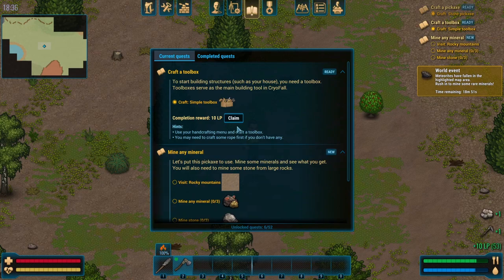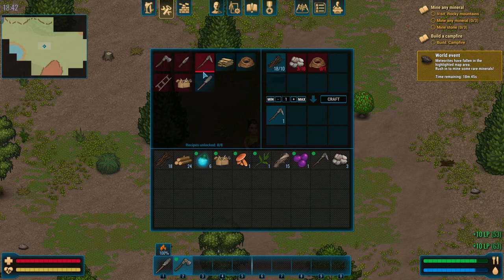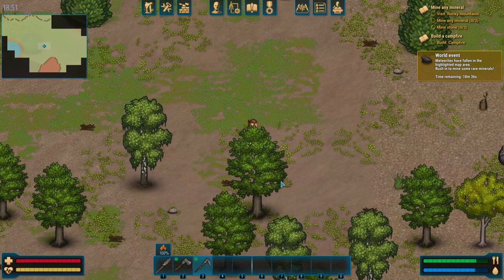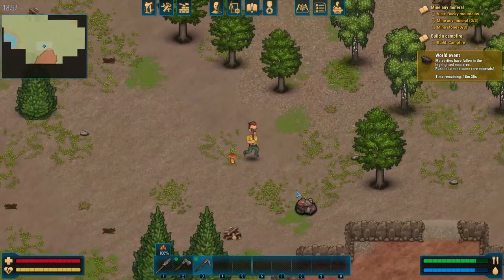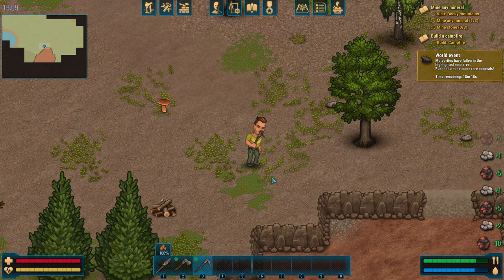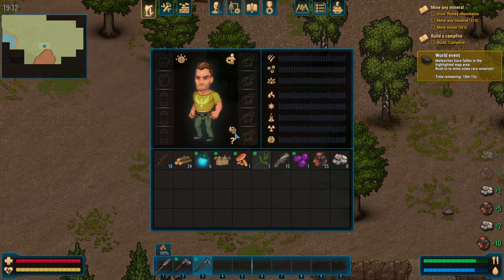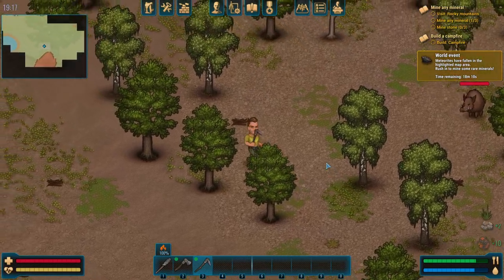Mine any mineral. Now we've got that pickaxe so we can do that. What's the toolbox for — repairing? I assume it's probably for building or repairing. Obviously it's a tool in a box — a toolbox. Here are our minerals. This will give us a lot of rocks too. Was this copper? It's getting to be nighttime soon — it's iron ore. Cool.